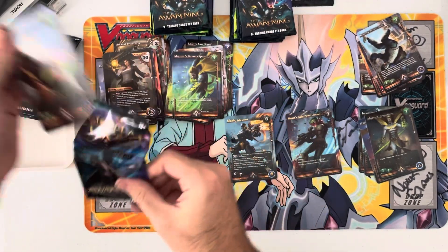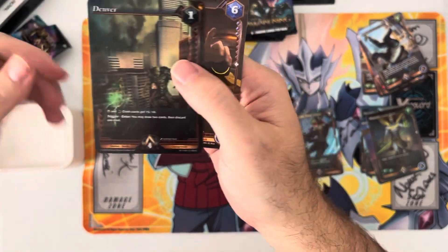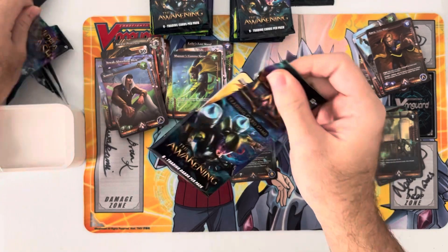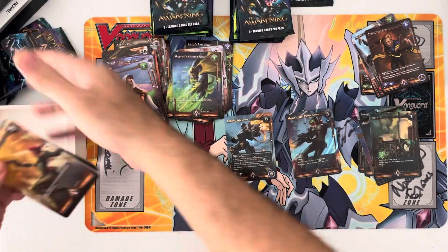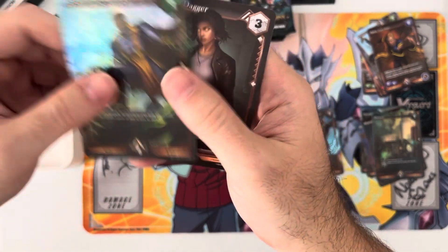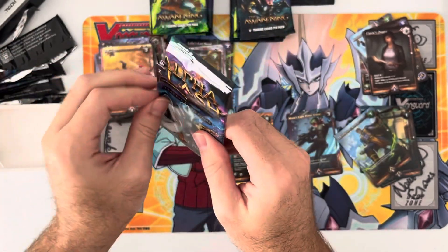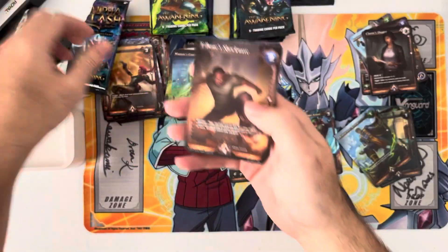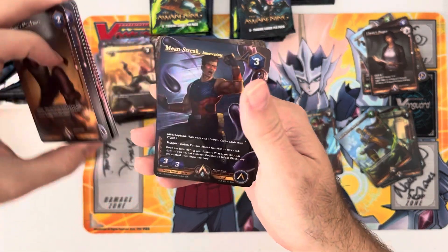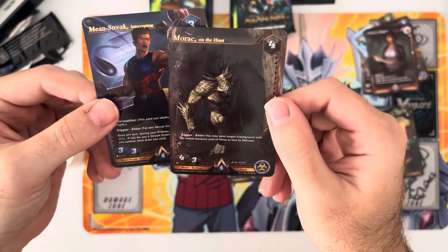Alright, on to the hits. Common Denver Clash Ground and then a rare. Common Destructive Arrival and a rare. We should have a box of set two coming soon as well. Oh there we go - rare Mean Streak gold at the top, and then another rare Morack. Double rare foils!